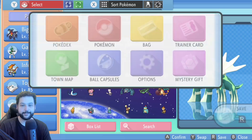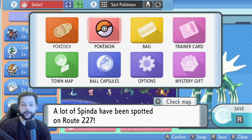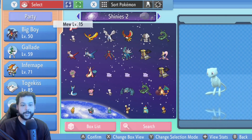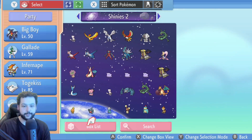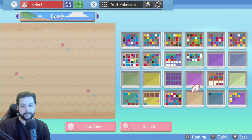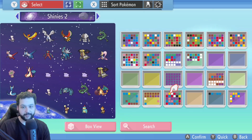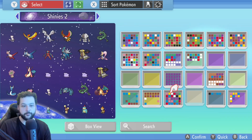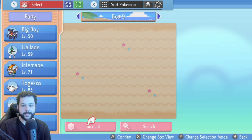Hit the X button again and then hit A on the Pokemon menu, going into a menu within a menu. Then hit R to go to your box list. Click on the box list at the bottom of the screen. Now swap the empty box with the box you want to clone by hitting Y. Press Y on the empty box, then move over to the box you want to clone and hit Y again.